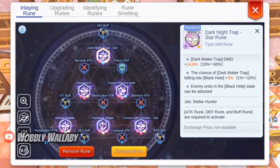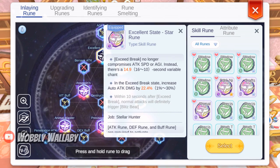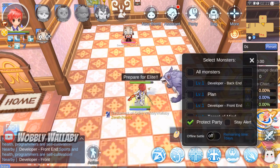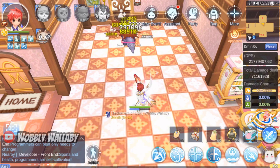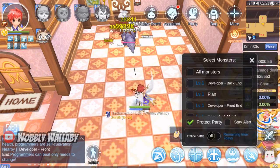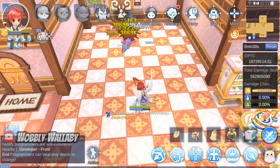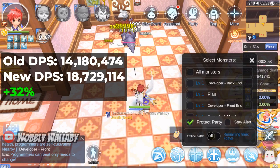My final DPS at 30 seconds is above 14.18 million. Next, I'll swap out my Dark Knight Trap Star Ruin for the Excellent State Star Ruin. I cast Prepare for Elite and have to wait about a second before attacking. My DPS goes from around 18 to over 20 million. At the 30 second mark, it's about 18.73 million DPS — my total DPS increased by 32%, which is quite good.